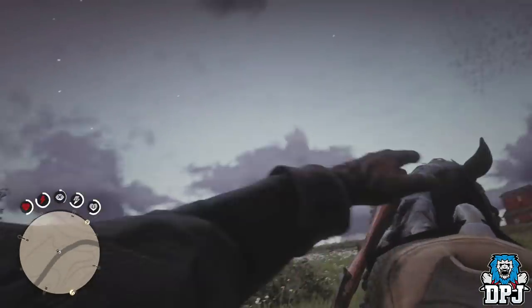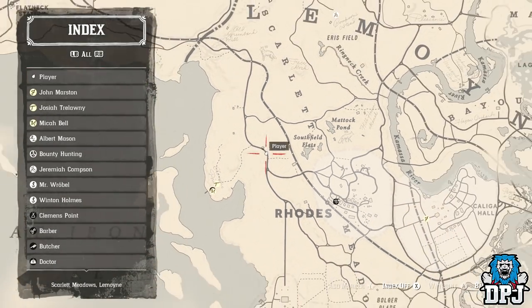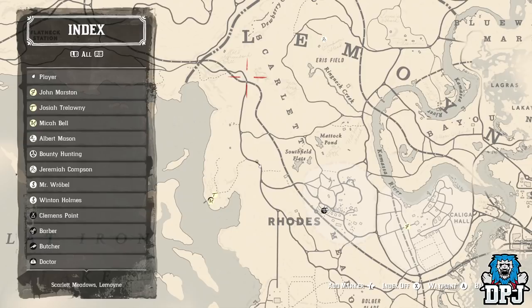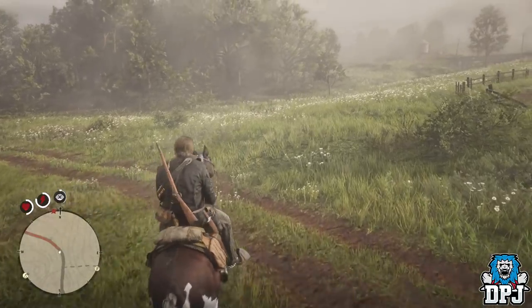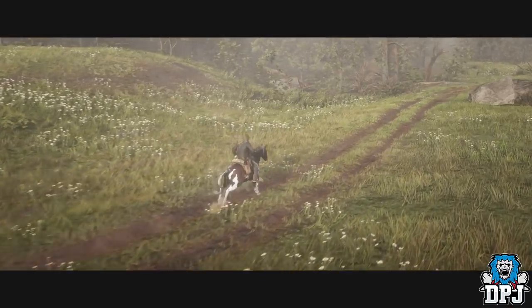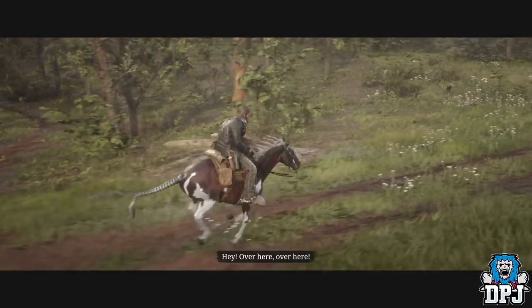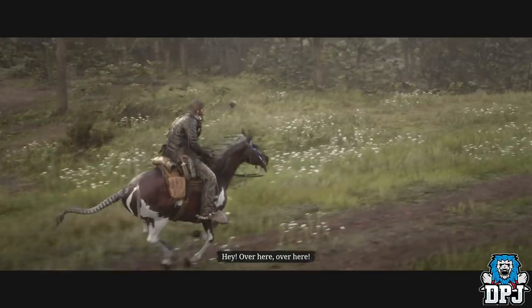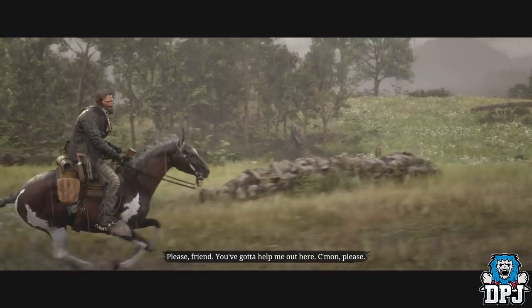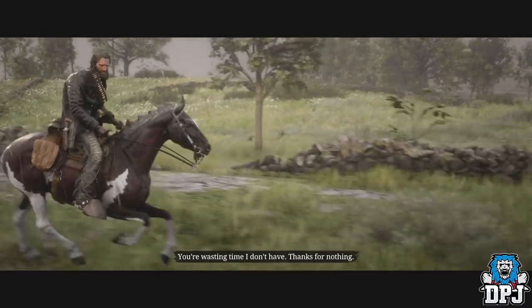Probably my favourite thing I've found in the game so far: hands-free travelling without the fast travel tram. My method is great for when you want to do something else and let your horse travel hands-free to any location. Mark a place on the map, mount your horse and find the nearest road. While riding, hold A — or X on PlayStation — then press and hold the back button to enter cinematic camera mode. Put your controller down, do what you want, and your horse will take you to your destination. Awesomeness.